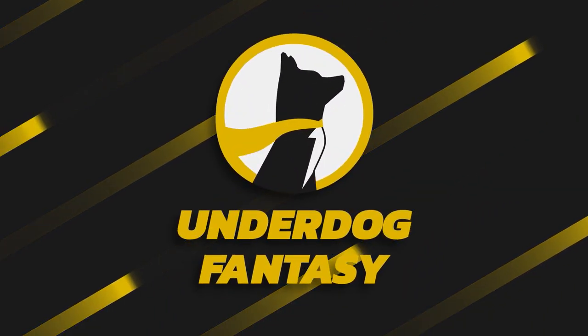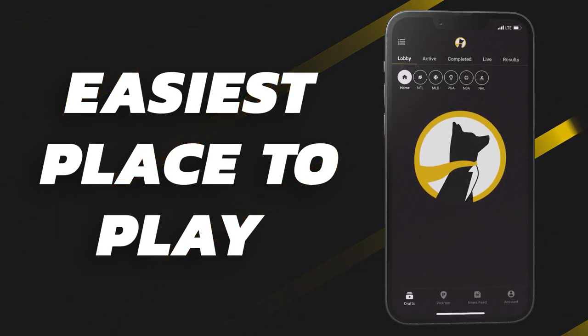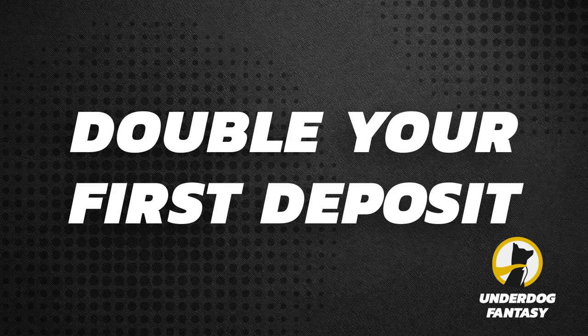Underdog Fantasy is the best and easiest place to play fantasy sports and their pick'em game. Sign up now with code POODLE and you'll double your first deposit up to a hundred dollars in bonus cash when you make your first deposit of ten dollars or more. Deposit a hundred, get a hundred dollars free.